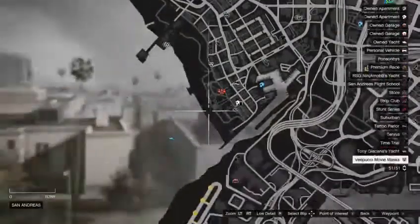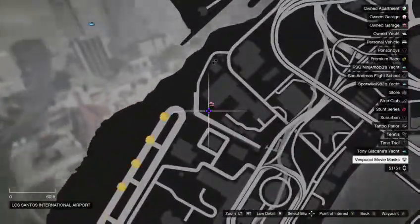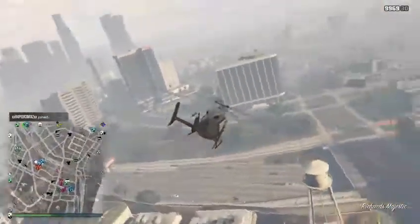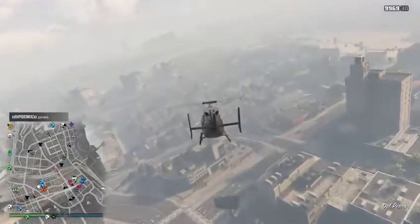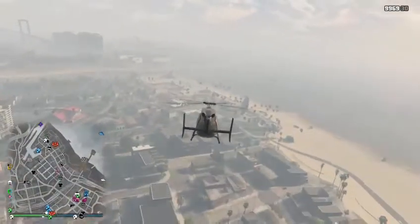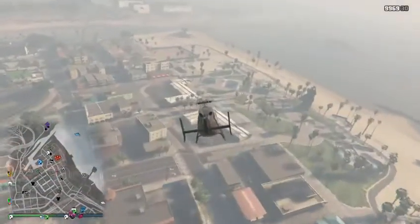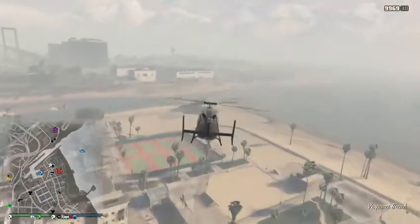All you gotta do is get into the car that you want to be indestructible. After you do that, you exit the garage and then you turn right around and go back in, but never let go of the accelerator when you go back in. Then when you're in the cutscene, push up on both analogs and hold it — so hold RT and push up on both analogs.